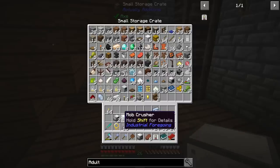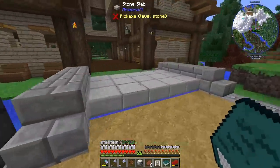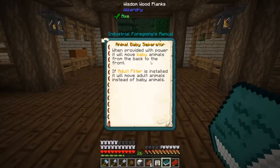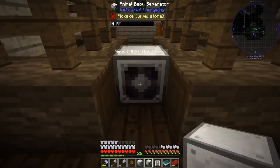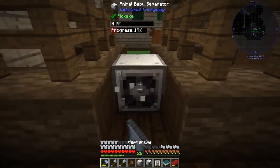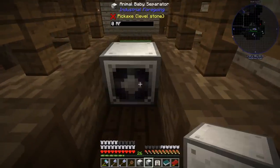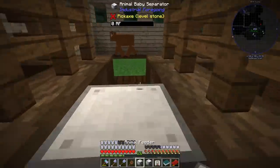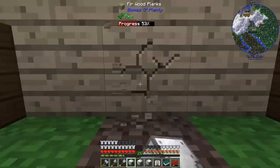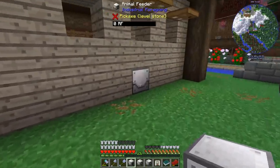We've got the adult filter, the mob crusher, and the baby separator ready to go. The baby separator sucks from the front and puts babies in the back - wait, it moves babies from the back to the front. So we need to dig this up and put it down from the other side. There we go - this is the front and that's the back, sucking animals from over here and putting them on this side. The mob crusher goes over here - perfect.